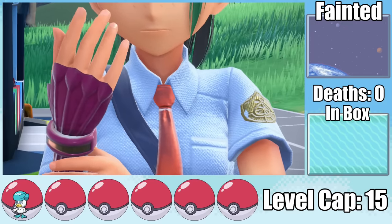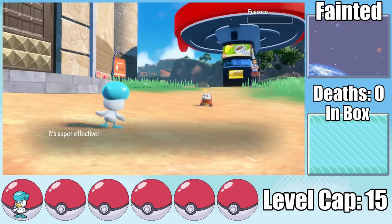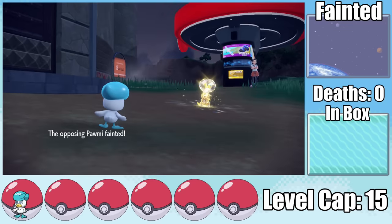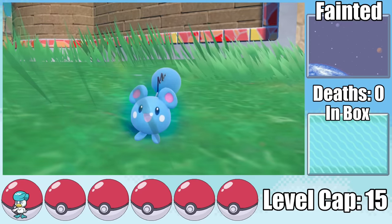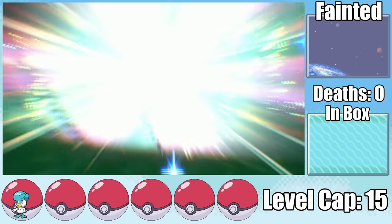I'm ready to face Nimona again, and this time I'm not playing around — leveled up all the way to the level cap, allowing me to take out Fuecoco in one Surf, and even one-shotting the Pawmi with a Surf as well. So finally, we're allowed to actually begin playing the game. Because we did all that walking, Azurill gained all the friendship it needed, so that once it levels up versus Nimona, we have our Marill.